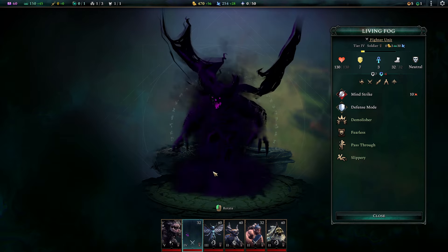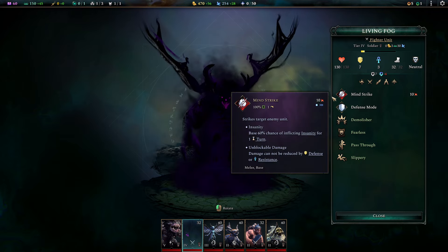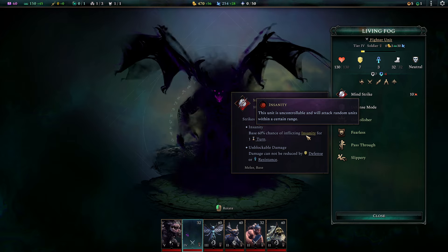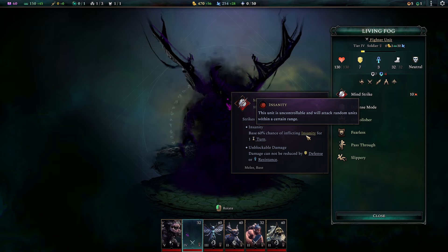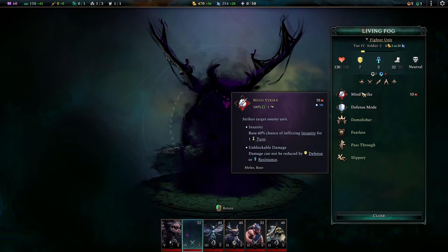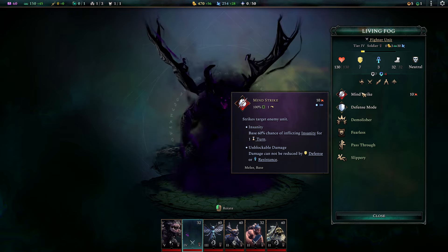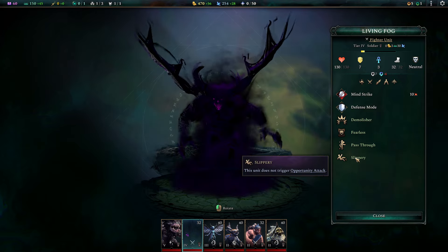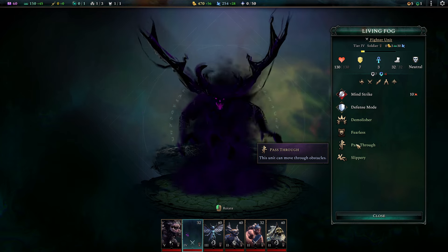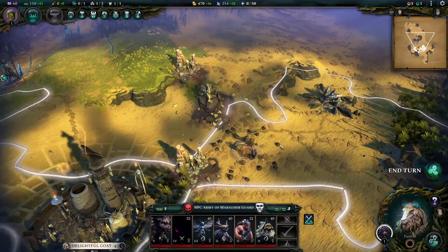A Living Fog — what the hell is that? Looks like a Balrog, a smaller Balrog. Mind Strike, Insanity can drive you insane, so you lose control of the unit. It'll attack random units, so it's not so bad if they're facing an enemy, but if they're not, they might attack you, which is not great. Unblockable damage — his damage is unblockable, and he's a fighter unit so he does 30 damage that just goes through your armor and resistances. And he's slippery — he doesn't trigger opportunity attacks, so he can just run right through you, across your lines. And he can walk through walls. Good thing I looked at that.